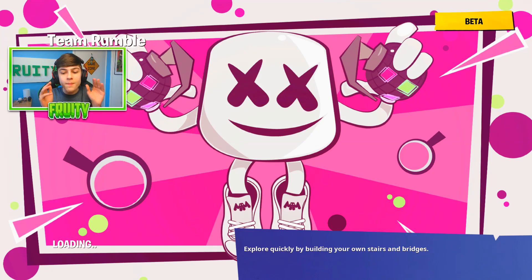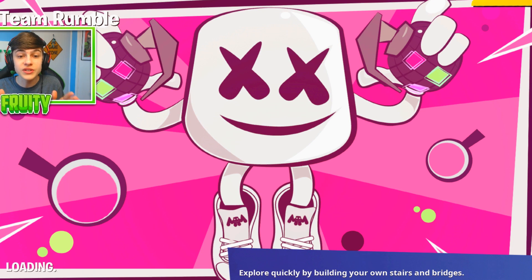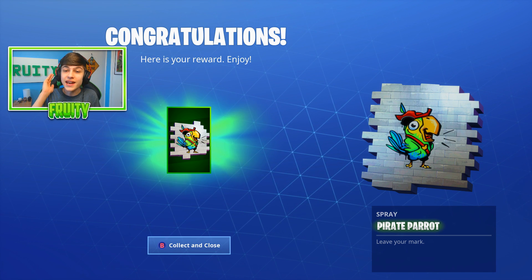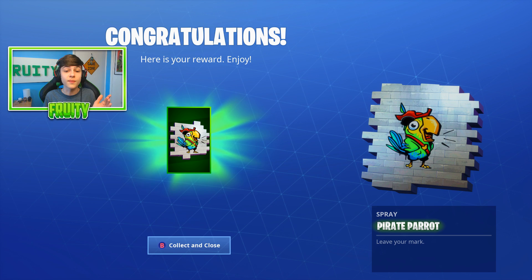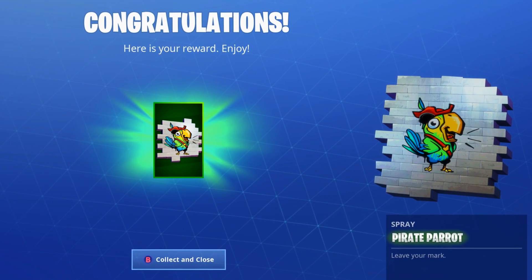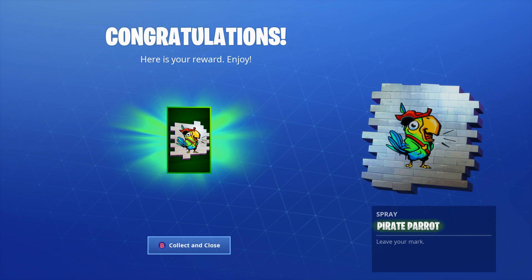I'm backing out right now, and hopefully we should get the reward done because we played the game and got the win as well. Let's see if we get our reward, which I believe is a spray. There it is — the pirate parrot spray! And it looks really, really cool as a spray. So here's the next reward you will get from searching some buried treasure — you get a spray, which is awesome.